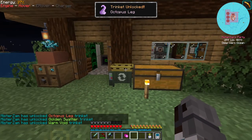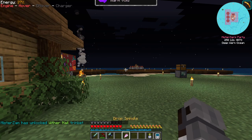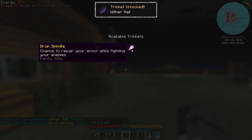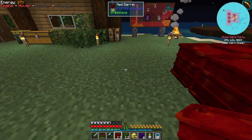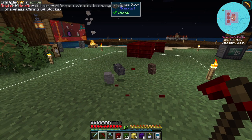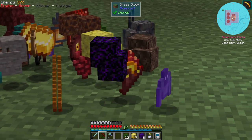I'm going to recycle some duplicates. Now let's open the barrels I silk touched during nether exploration — a bunch of red barrels. Let me test if Ultimine works with this — it does! So we can just Ultimine all of this. Look at all these goodies!